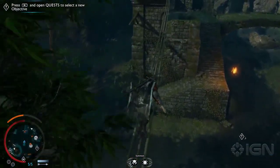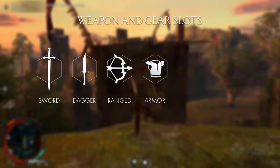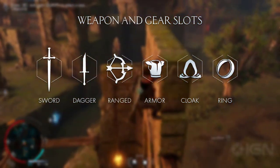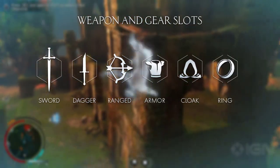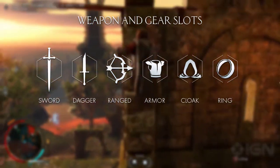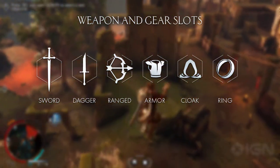In Shadow of War you have six slots regarding your weapons and gear. From left to right we have the sword, dagger, ranged, armor, cloak and ring slots. First of all you can see the level of the item which indicates the improvement. Higher level items can range up to and have improved stats. The weapons and gear all have their own statistics that affect the components of Talion's abilities.